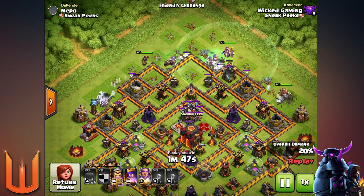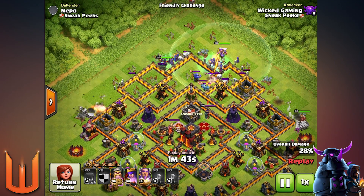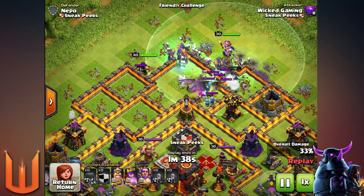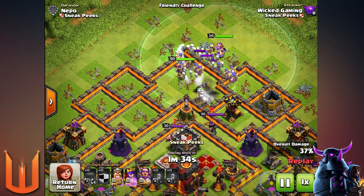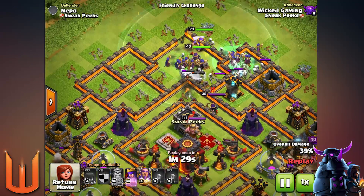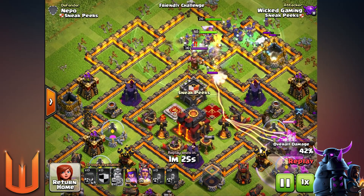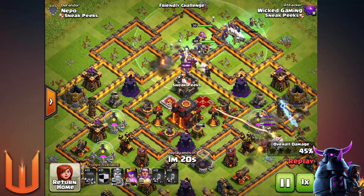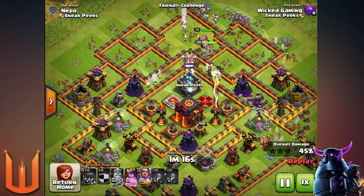The witches are stronger now, but you can still blow them up with one giant bomb - that's the only downfall. The witch still doesn't trigger any traps at all. I think the Clash team introduced the bomb tower to make the witch a bit stronger while being worried about the witch being overpowered. I'm going to do a video with all the troops versus the bomb tower in the next episode so you can see which troops survive the explosion before the update.